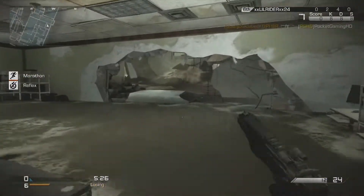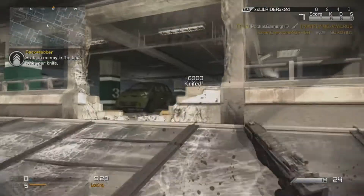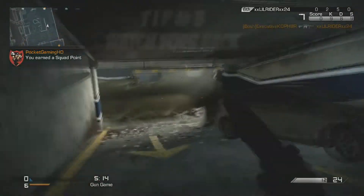Make sure to follow these tips. Tip one is to know the map you're playing on, or else it's going to be really hard to get kills with the knife. Tip two is to not sprint around corners unless you know it's clear. If you don't, be cautious when going around the corner.